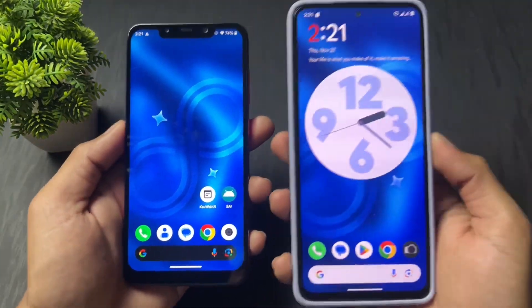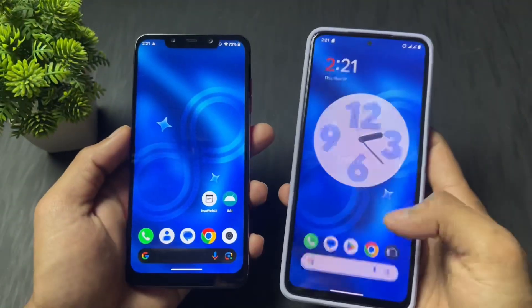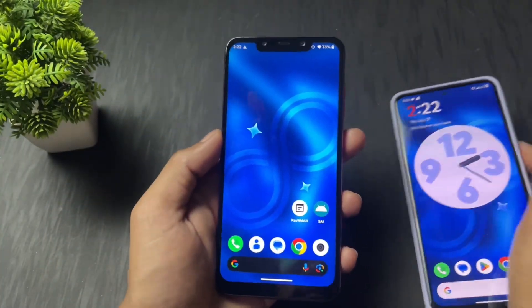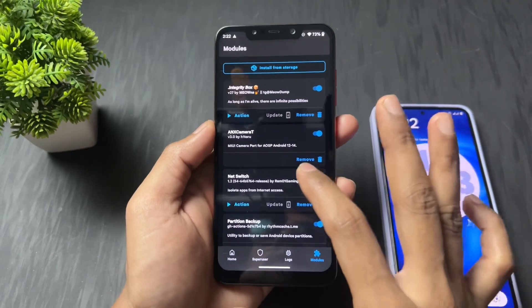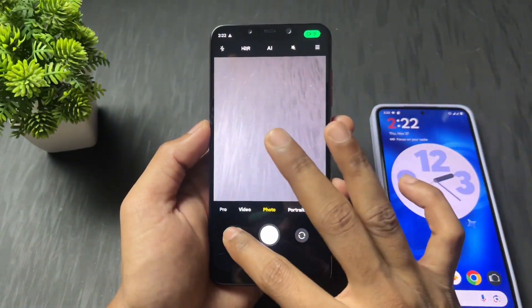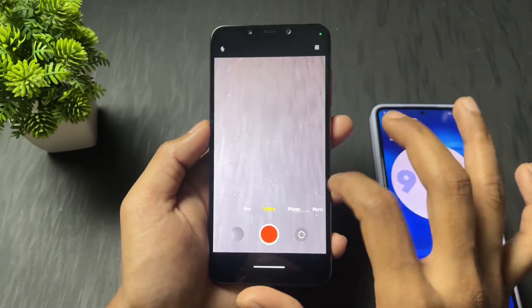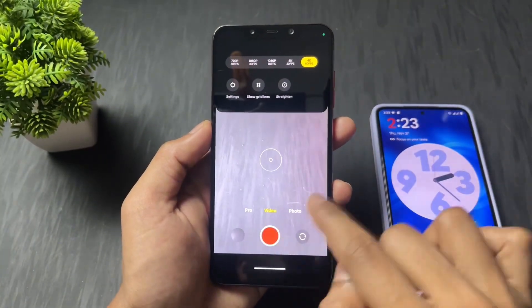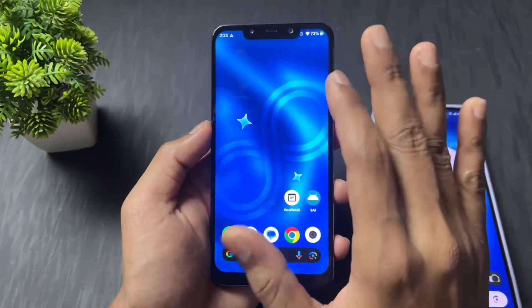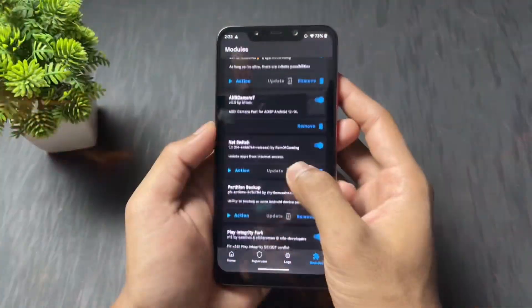As we know, in custom ROMs we get the LineageOS Aperture camera. I'm using Infinity X ROM and I don't like the Aperture camera — I prefer MIUI camera. So if you want MIUI camera on your custom ROM, definitely try the ANX Camera module. This is a big module but it works very well on Android 16, 15, 14, and 13. The watermark is also gone on this camera, all features work fine, and I can record videos in 4K 60fps.